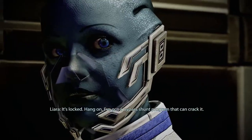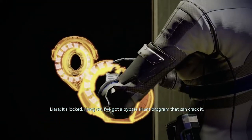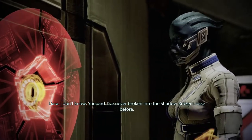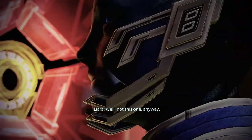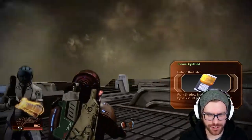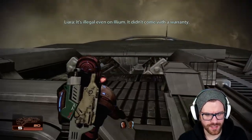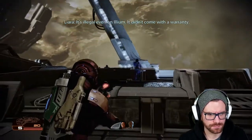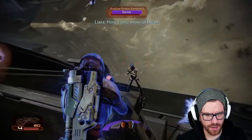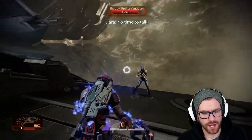In-game: 'Hang on, I've got a bypass shunt program that can crack it.' 'How long will it take?' 'I don't know, Shepard. I've never broken into the Shadow Broker's base before. Well, not this one anyway.' Now we need to defend the hatch — Lost style — while she tries to get the door open. We'll pop that and start taking care of all the enemies we possibly can, because there is going to be a lot of them. Luckily we can send that Vanguard completely off the edge of the map.